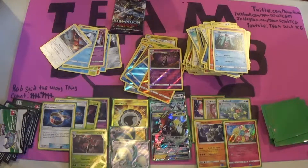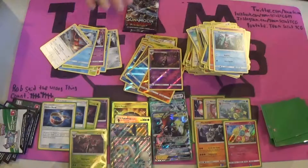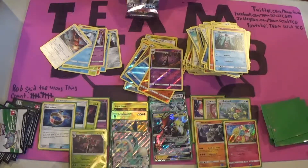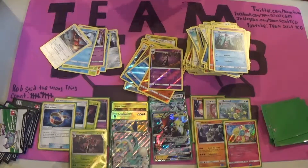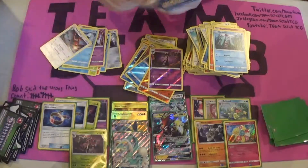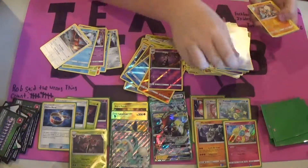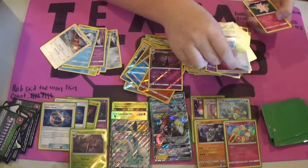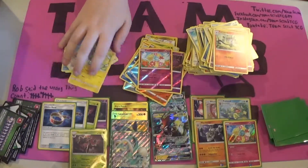We pulled two Secret Rares, two Full Arts — this box is amazing! I'm missing a Lele though. Kommo-O Pack — the last pack of the third box. Can we pull a Lele? Inside we have Wailmer, Beldum, Rockruff, Machop, Trubbish, Fairy Energy, Max Potion, Clefable, Lampent, a Reverse Holo Rare Comfey, and a Rare Oricorio to end the box off.